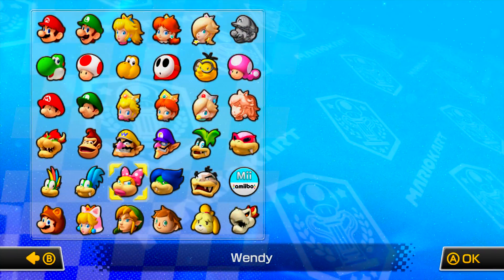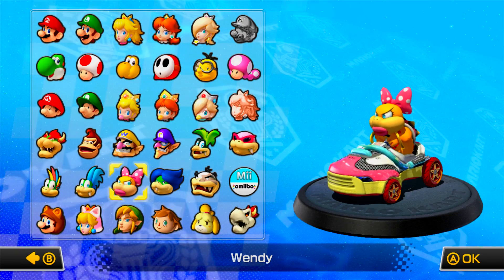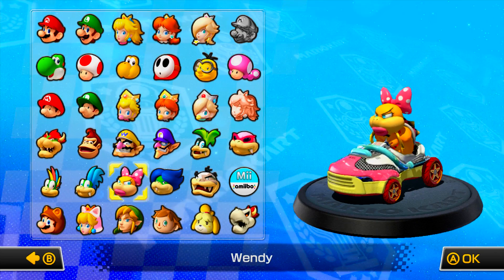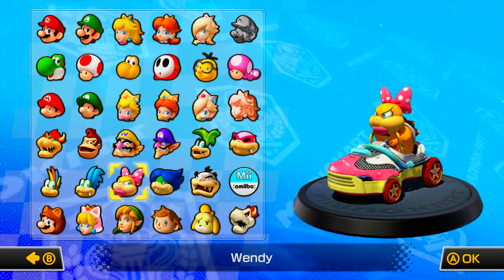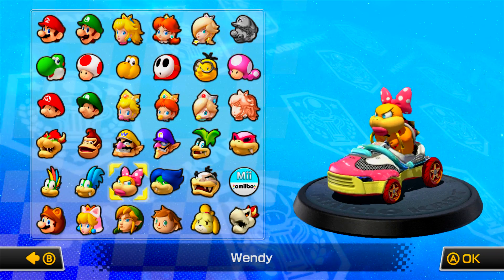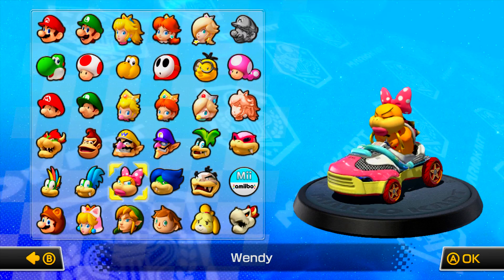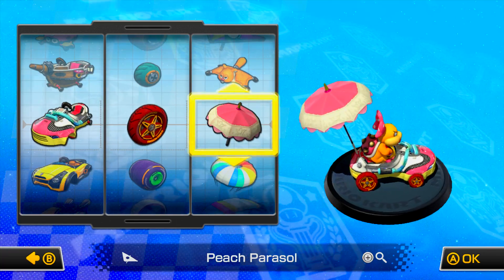So for this, we're going to use Wendy. I actually did look back at the characters I used, so I made sure I'm using different characters for the rest of this from now on. I know we're going to go above using all the characters, so I'm just going to mix it up a little randomly. We'll use Wendy with the sneaker, Crimson Slim Wheels, and Peach Parasol.